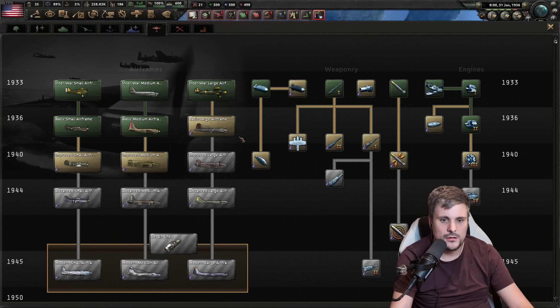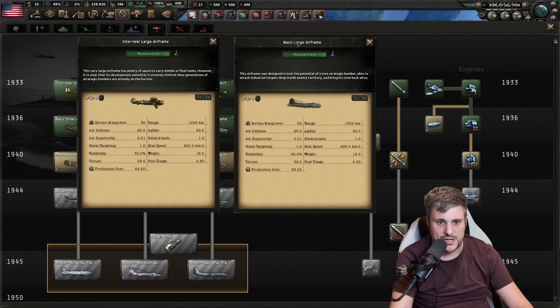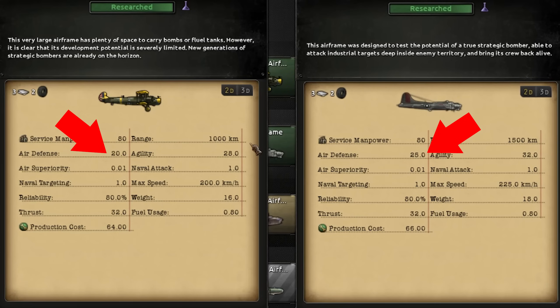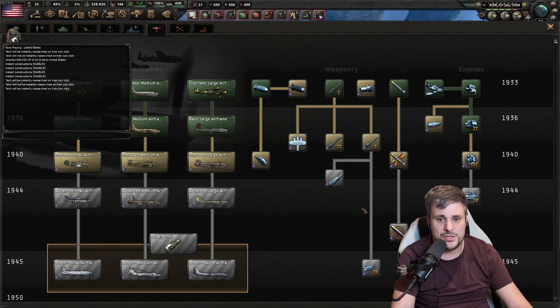What kind of strategic bombers can you make in 1936? First, you can get the basic airframe. It's really important to know what you're actually getting when you build a more advanced airframe. Look at the difference — the range is significant, you're also getting more agility, and a massive improvement to air defense. Air defense is one of the key stats for your strategic bombers. They're going to take an absolute beating in combat, and agility isn't going to save you — what will save you is the air defense of a strategic bomber.